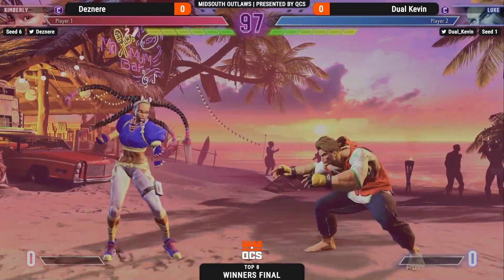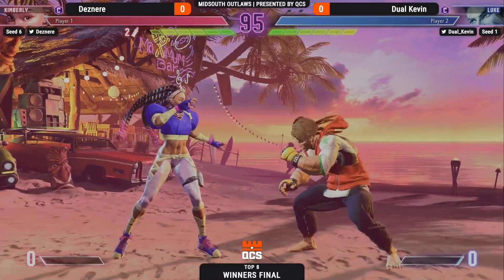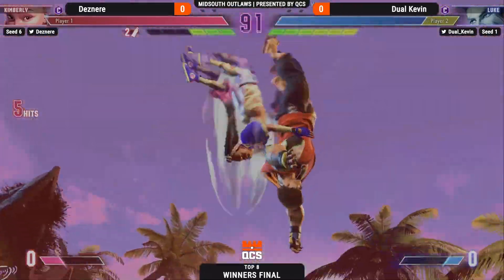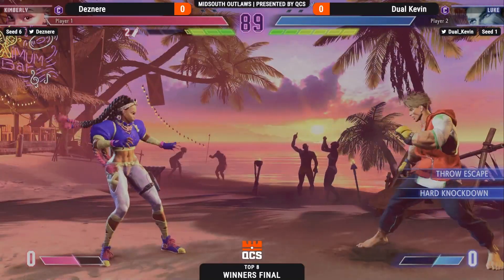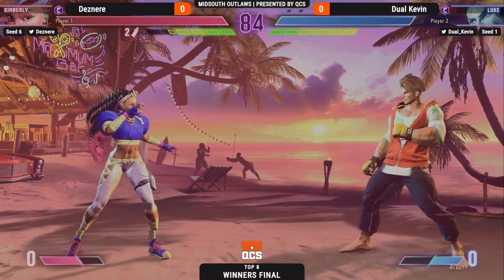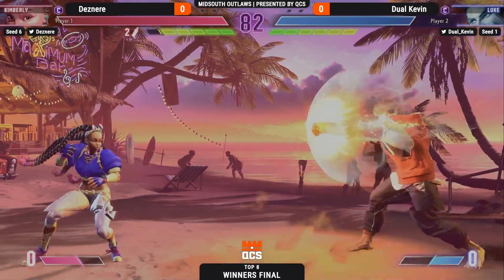Very interested to see how this one is going to turn out. Especially when you have a player with a caliber like Kevin, what is Desnir going to bring? Well, bring some punches and some kicks and some throws. We're going to start with that standing medium kick into the drive rush, get into the corner carry. Dual Kevin, a Hawkeye player in Marvel 3, very comfortable sitting in the corner and does not care about it.